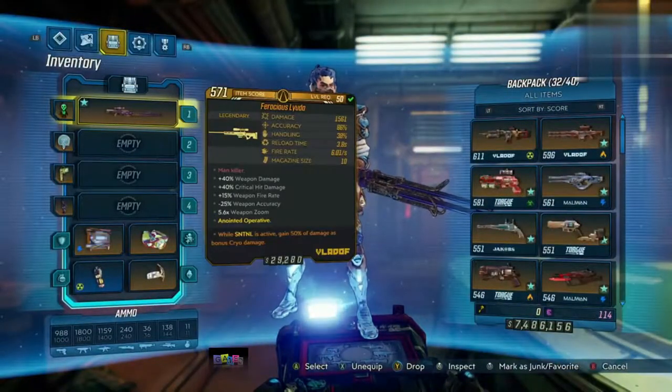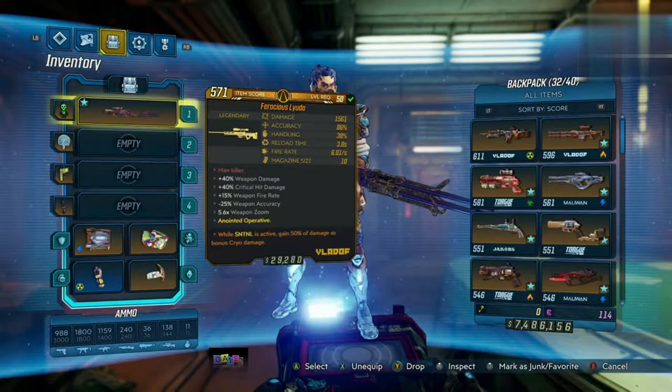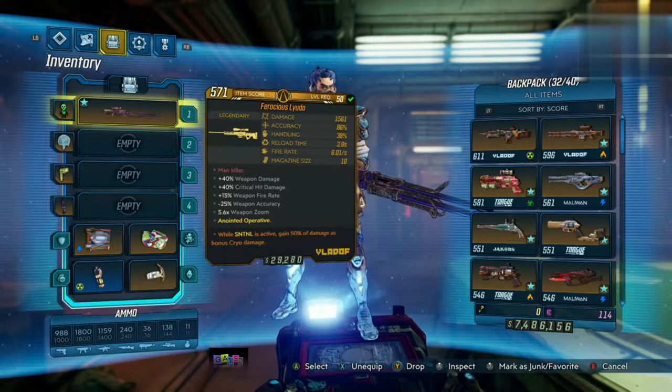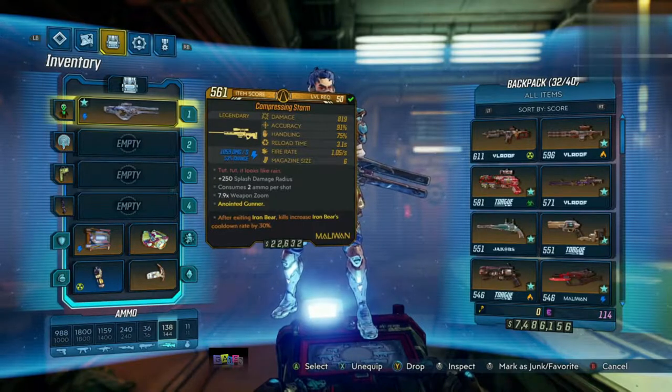This one is anointed to Zane. My friend actually got this for completing all of Zero's kill-assassin missions — he was sent it via Zero within the social mail. He wasn't lucky enough to use it because he plays as Amara, so he gave it to me because I play as Zane. So yeah, I'm lucky he did them all.